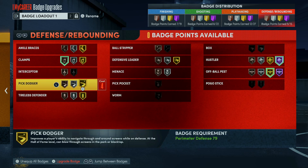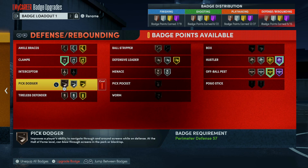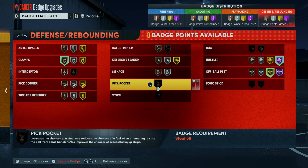Pick Dodger — completely useless badge. This goes hand in hand with Clamps and Interceptor; it's just there to get you to use your badge points on it. You will still get picked on the whole game. It doesn't matter if it's on Hall of Fame — your player ain't getting through that screen when you're playing against scumbag Johnny and scumbag Ricky, one holding circle the entire possession while the other speed boosts to death. And if a point guard has 27, 37, 44 playmaking badges to help get by the defender, with everyone setting screens with Brick Wall, your Pick Dodger is not going to work.